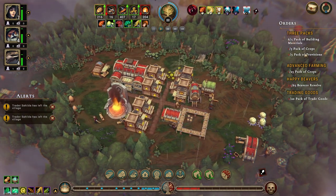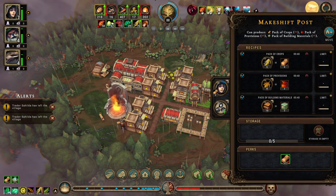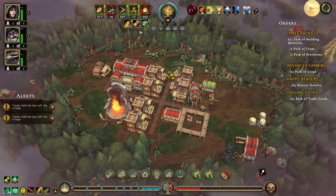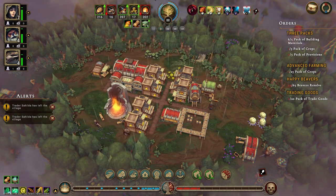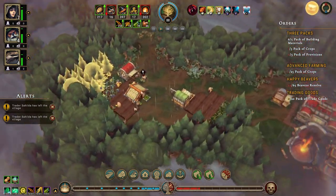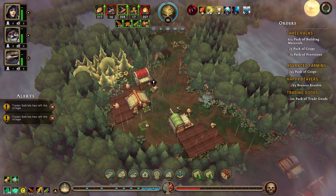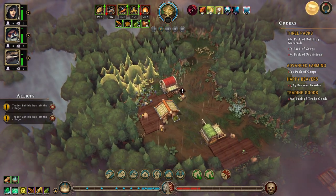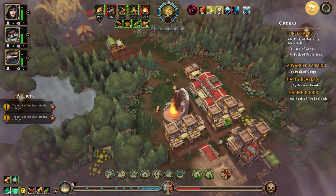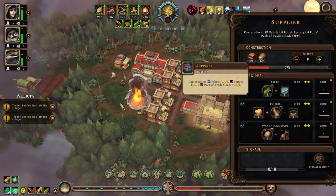We have the building materials, we're producing crops, we have some herbs and we're producing herbs over here. Oh, that over there is a farmland. Okay, this is getting built.